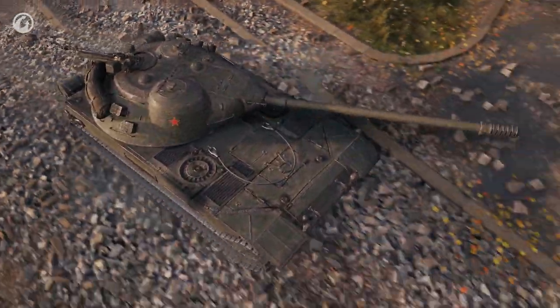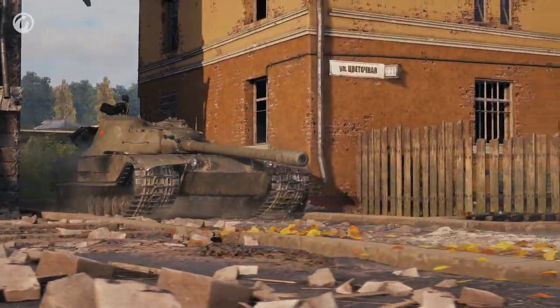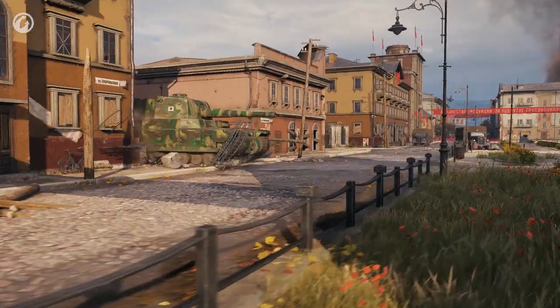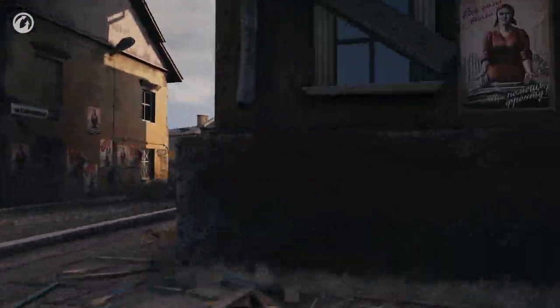The front hull armor is 140 mm thick, sides 60 mm, rear 40 mm — the numbers speak for themselves. The turret is thicker, but it can't rotate 360 degrees, only 220. This vehicle's mobility is good. The maximum speed is 55 kph forward and 20 kph in reverse. It accelerates easily, and its specific power isn't record-breaking, but quite good.